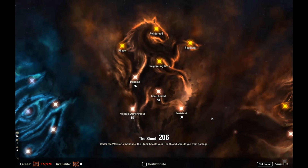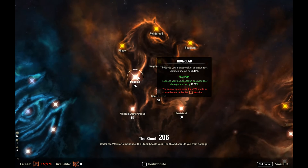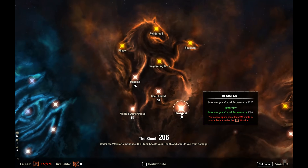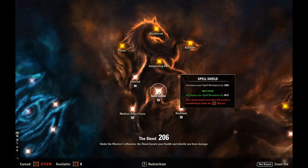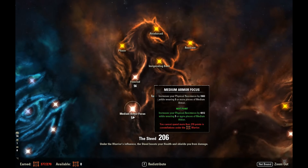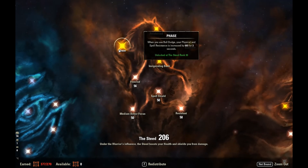In the Steed Tree we've absolutely stacked it: 56 Ironclad, 50 Resistant, 50 Spell Shield, and 50 Medium Armor Focus. Ironclad reduces damage from direct attacks — a great counter to burst. Resistant gives bonus Crit Resist, very important for PvP. The 50-point split between Medium Armor and Spell Shield is because the Alessian set increases health recovery based on armor, so dumping points here gets us a lot of health recovery. A fun passive is Phase — increase Physical and Spell Resist by 660 when we Dodge Roll — really awesome for our block and dodge roll focused playstyle.